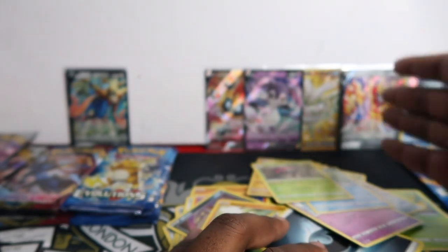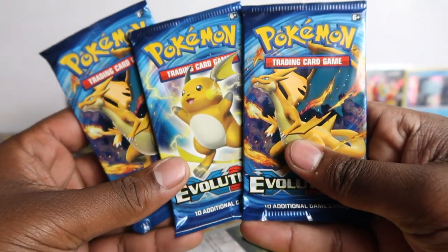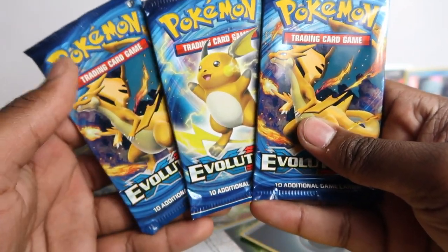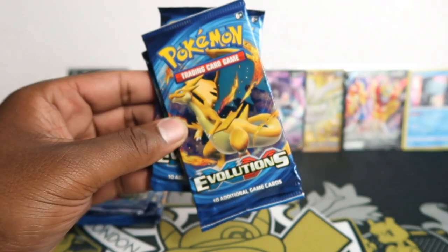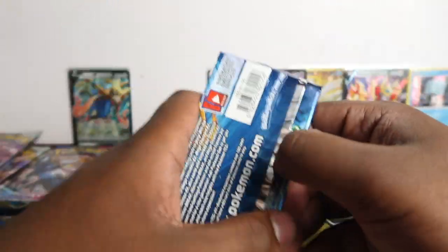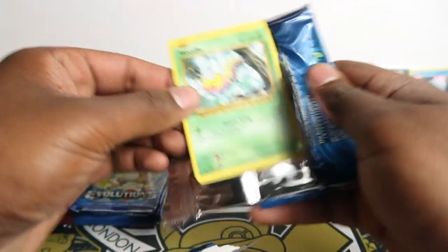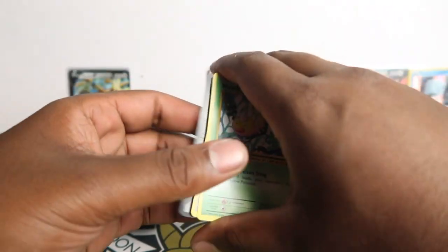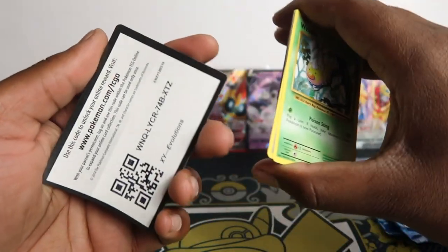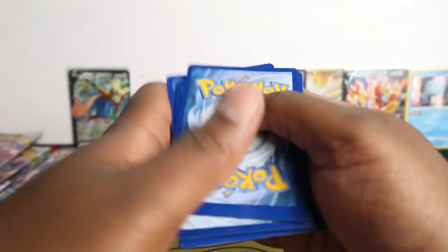But Zamazenta is still in the lead with that gold card. We've got two Charizard artworks facing for the Evolutions. Let me clean this up and then we're going to open up the Evolutions to finish off the Zamazenta side. On Evolutions now - we have three packs. XY base set. The codes are facing the other way so we go three from the back.